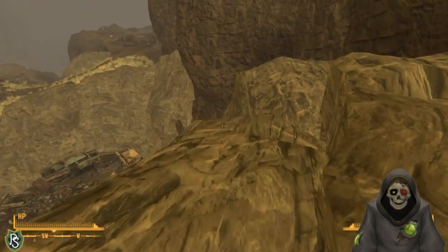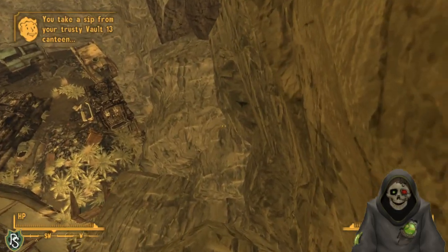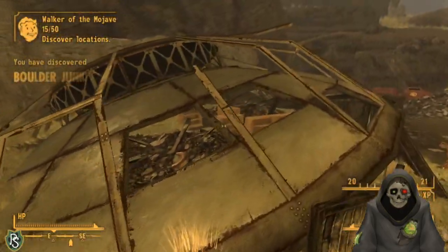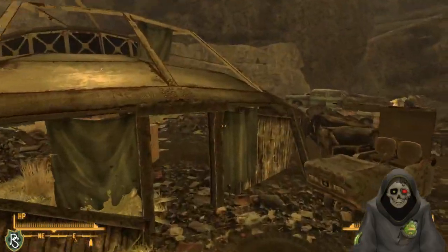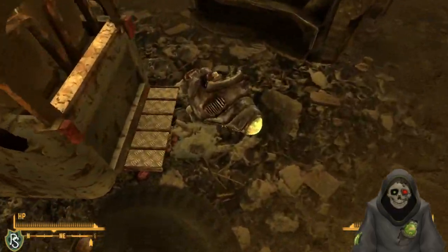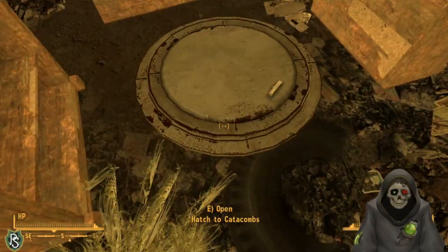Down at the bottom I find a protector corpse near the Boulder Junkyard. There's a hatch to catacombs - I'm interested. Heading down I find a Gauss Rifle Compact - a new gun. There are a lot of tin cans and scrap metal, and a copy of Salesman Weekly and Junk Town Jerky Vendor. This is literally just a junk lover's wet dream.